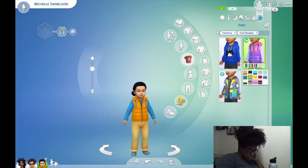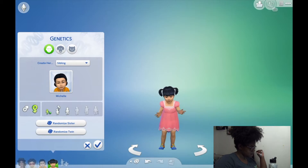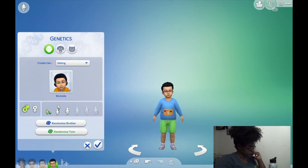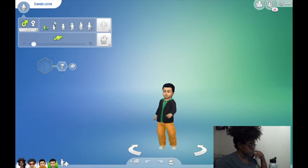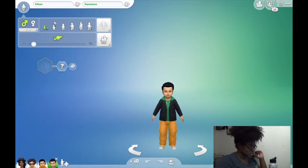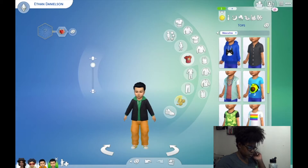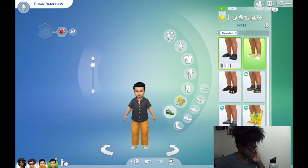We'll keep Michelle with the orange. Now we're adding another Sim — playing with genetics again, adding a sibling for Michelle. We'll make a brother. We have Ethan Danielson; his randomized trait is charmer. His little haircut is cute. I do like this orange look we're going for — I'll just change that shirt, leave it as is, and give him these shoes.